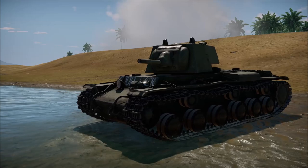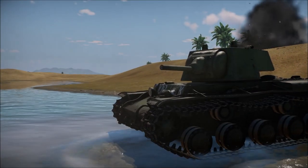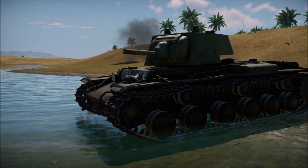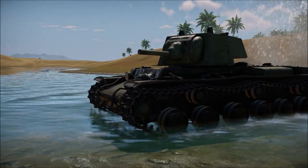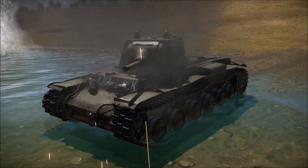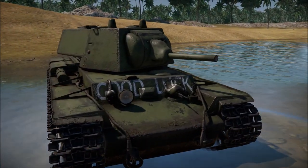Rule number three: a technique derived from angling — something I call side skirting — is when you make the angle of the side of your tank such that it essentially runs parallel to the shell coming towards you. This typically happens by happenstance, but if you can move your tank so the shell hits your side at a very shallow angle, you should be able to make it ricochet. This skill is especially useful on German medium and heavy WWII tanks, which have long areas of flat and weak side armor.